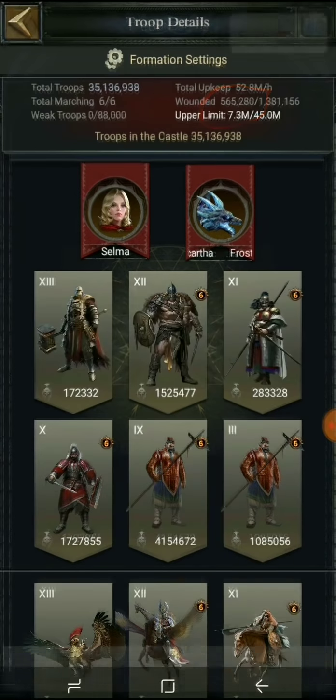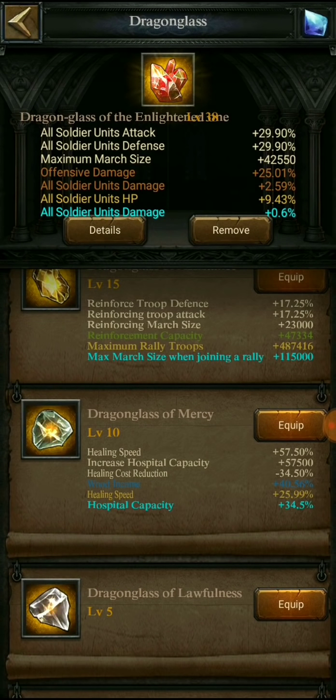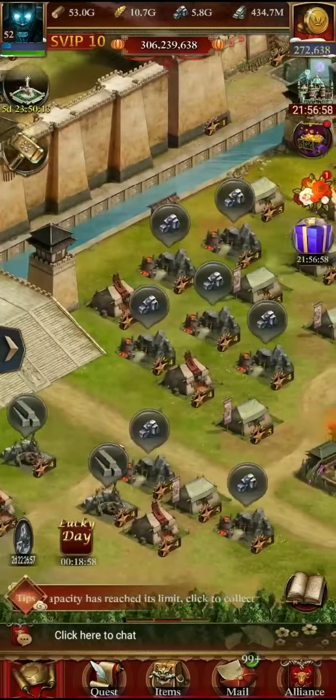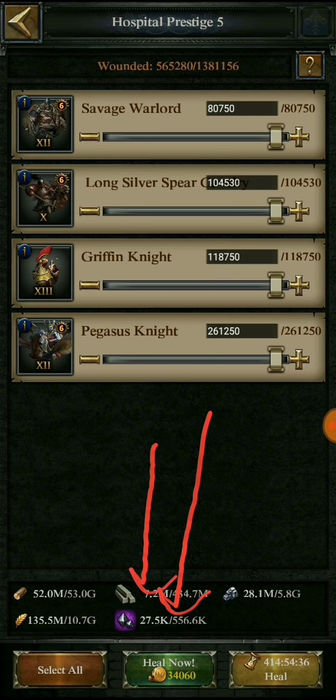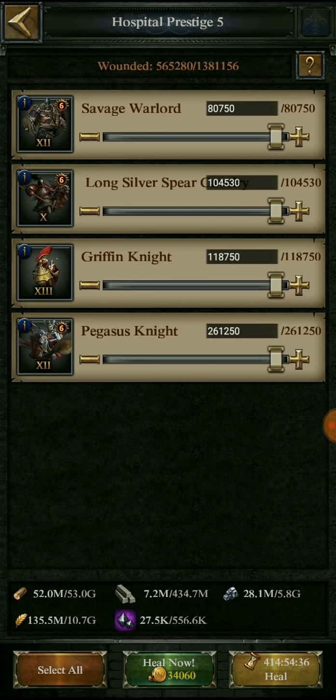Now I can of course use my Dragon Glass of Mercy - Dragon Glass level 15 - to reduce the healing speed. But let's see how much resources are required for healing all these troops right now. It says 27.5k of fine iron and 7.2 million mithril. The amount of time is 414 hours, which is maybe around 18 days or so.